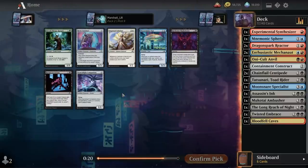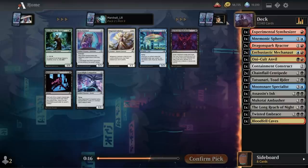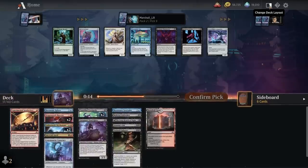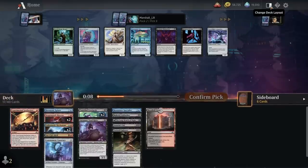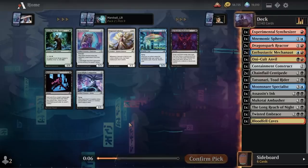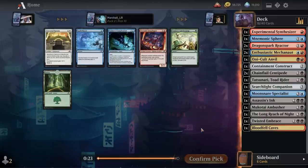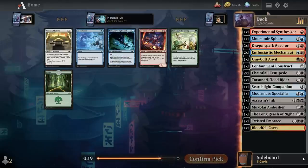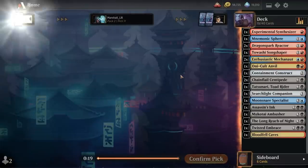We didn't wheel either land. We did get Sky Swimmer Koi back so we can be happy about that, but yeah that's not great for us. Should I take Searchlight Companion over the Koi? It is an artifact. We have a ton of fours as well. Tamiyo's Completion came back but so did the Song-Shaper and I'm just going to take that — I just need artifacts, and creatures that are artifacts are even better.